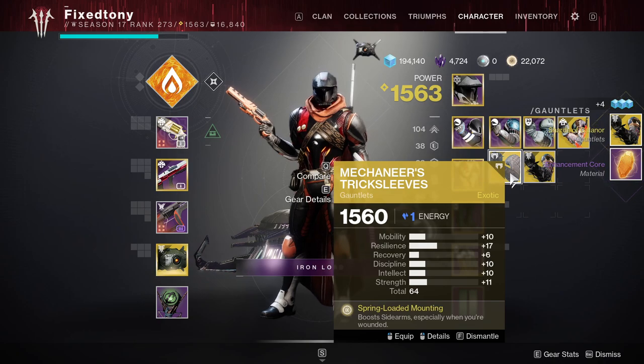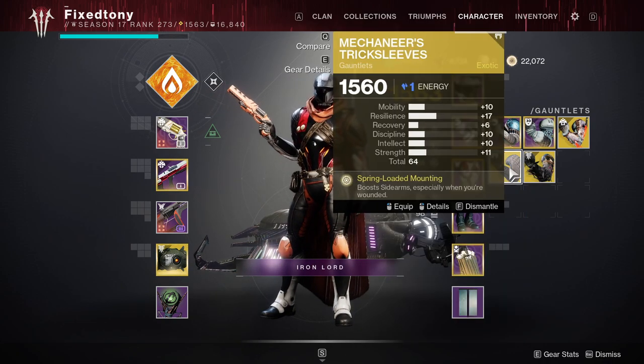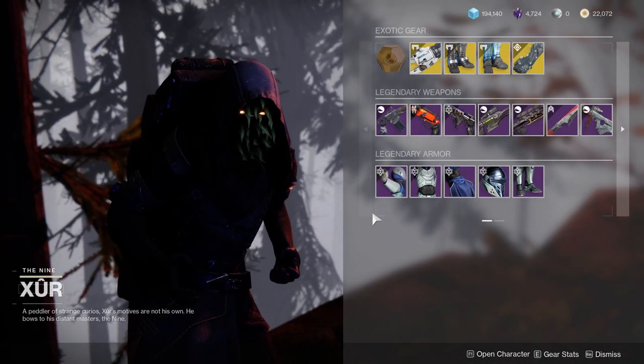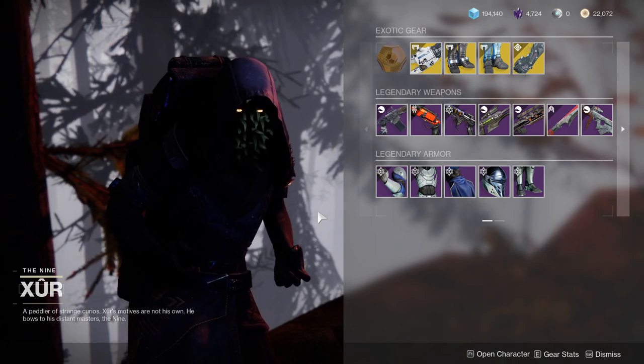It's funny too because I picked up the exotic before and it gave me a Mechaneer's Tricksleeve — of course it would. Resilience at 19 is pretty foul. I might hold onto this one though. But yeah, let me know what you guys think in the comments below — what are you guys going to be picking up?